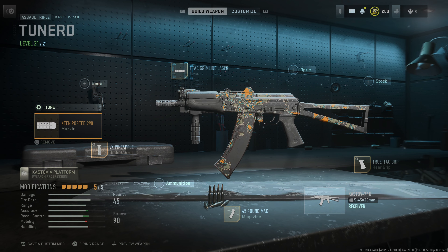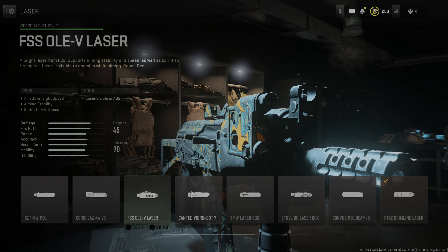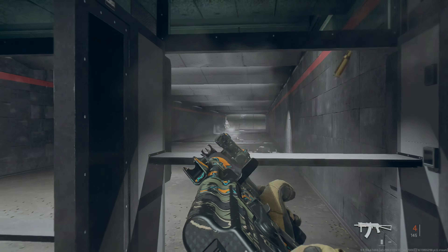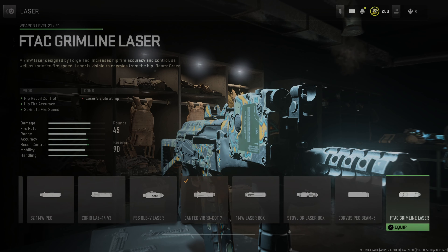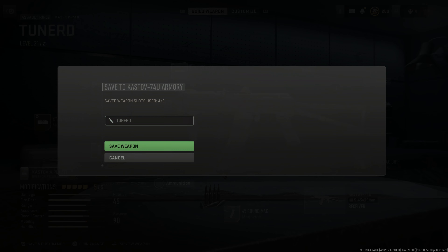That way your recoil is steady and not bouncing all over the place. Last, I'm going to put the Eptak Grimline laser on there. This gives you good hip fire control, hip fire accuracy, and sprint-to-fire speed — you can see right there where it raises your stats up really well, better than all the other lasers. This one gives you good handling and accuracy but it is a canted sight, so when you aim down your sights it won't be iron sights. With iron sights you can still get some good long-range kills, which is why I'm running the Eptak Grimline laser. I'm going to save that tuned.